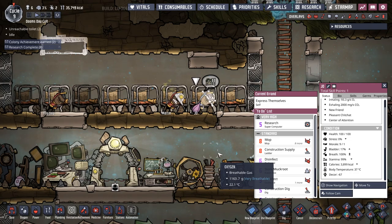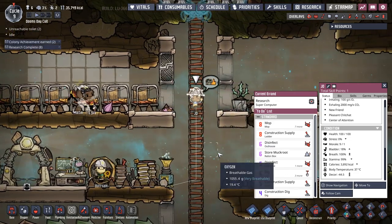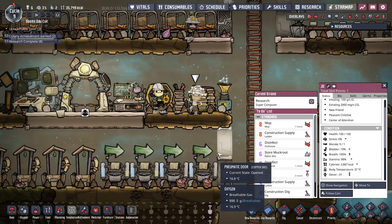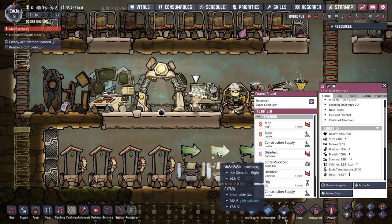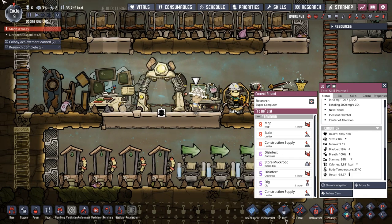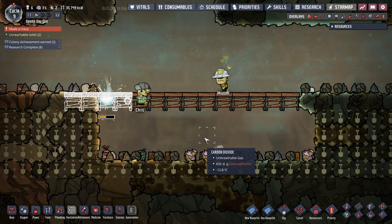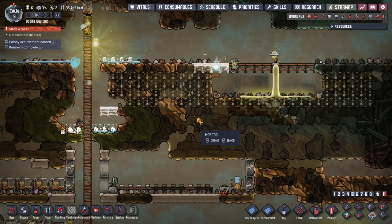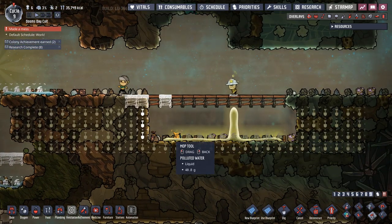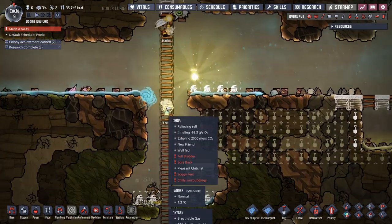G'day mate, welcome back to our doomsday cults — preppers guide, whatever you want to call it. I'm here with JD who's been quietly dreaming of ways to sacrifice our newest... that's not good. Muppet, Muppet, Muppet — quietly dreaming of ways to sacrifice a Muppet who just made a mess.